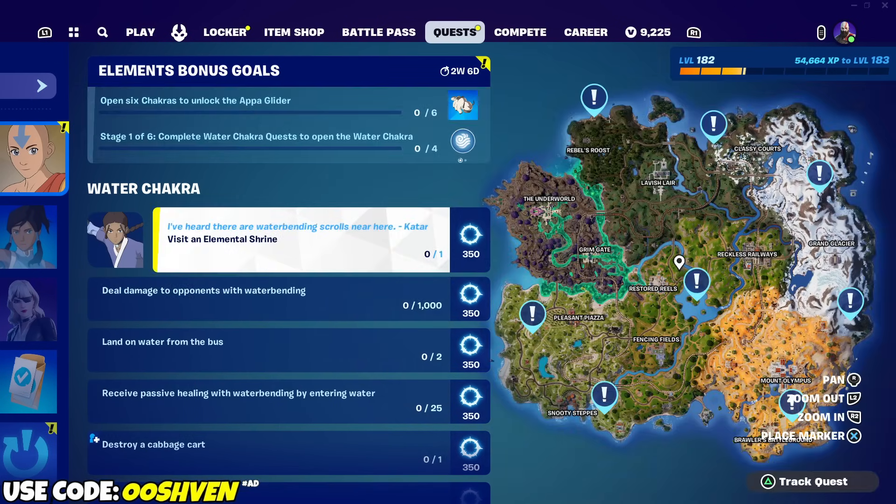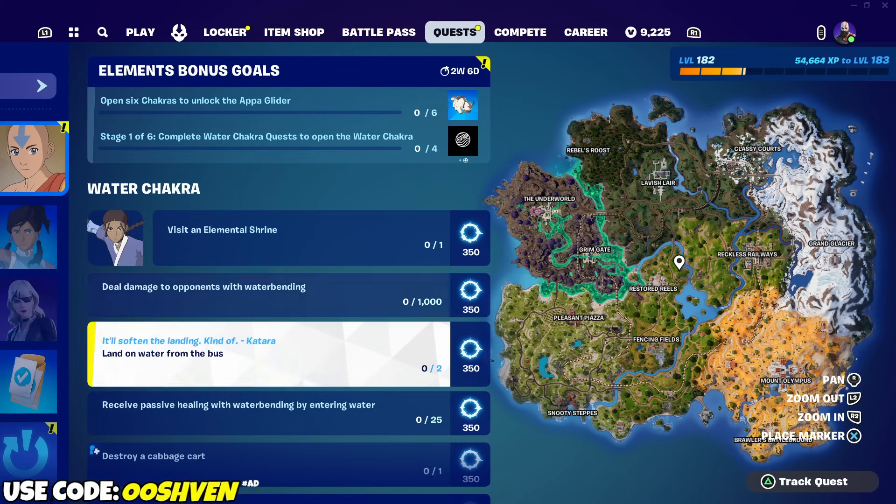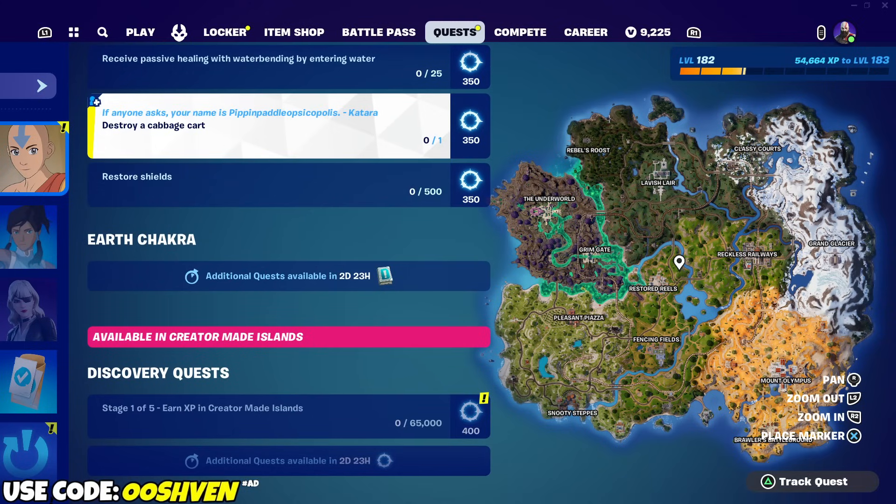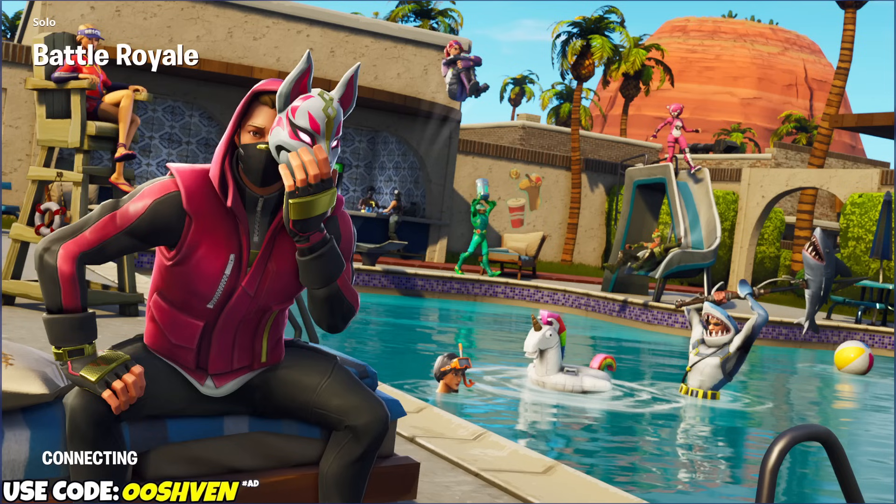First things first, we gotta visit the Elemental Shrine. We also have to deal damage to opponents with the Waterbending Mythic. We gotta land on water from the Battle Bus — you literally just swoop down from the Battle Bus and go straight into water, very self-explanatory. We also gotta receive healing from the Waterbending — basically hold the Waterbending Mythic, chill in the water, and you will be healed for 25 health. We also gotta destroy a Cabbage Cart; there are hidden spots for it. Every three days we should be getting new quests.